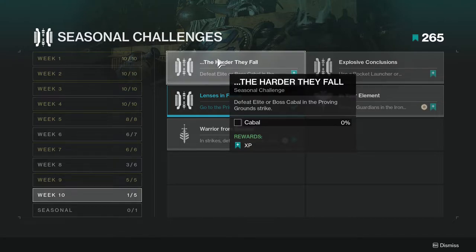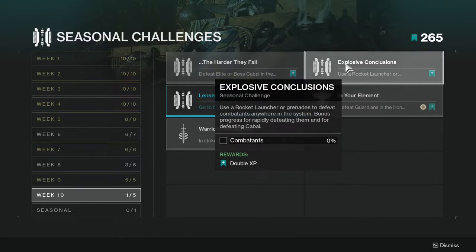The first is 'The Harder They Fall' — defeat elite and boss Cabal in the Proven Ground strike. This one's not that hard, just drop into the strike and kill a bunch of stuff.